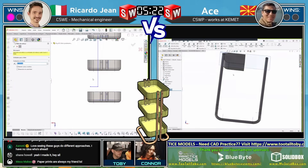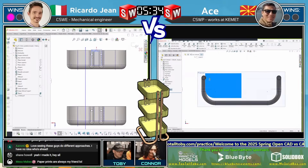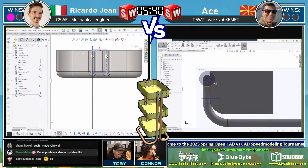In the chat, Jim Hughes says really good model. Scott asks what's the highest tier — the highest tier is 15. Matab says seven until now — yep, seven so far are the only ones we've released. Aaron C says love seeing these guys do different approaches, I have no idea who's ahead.